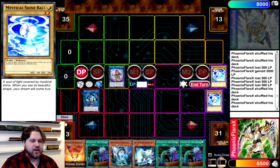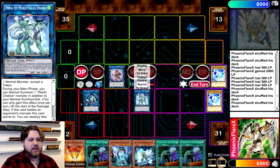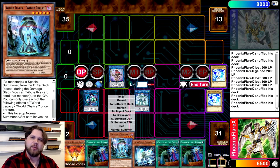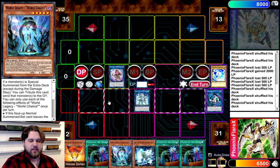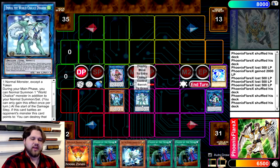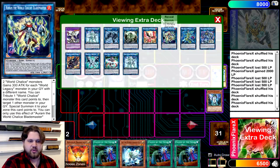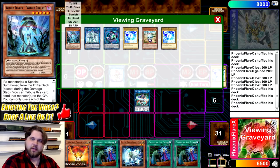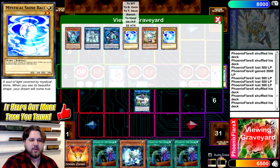You're going to link away the Shine Ball that you had left over on the field into Emduk, the World Chalice Dragon. Then you're going to use its additional Normal Summon, because World Legacy World Chalice is the combo piece we have as our extender to go with Venus. You're going to tribute the Link Karibo to Normal Summon the World Legacy World Chalice. From here, you're going to link Emduk and the World Legacy World Chalice away into Ebe, the World Chalice Priestess, in the center of your field.